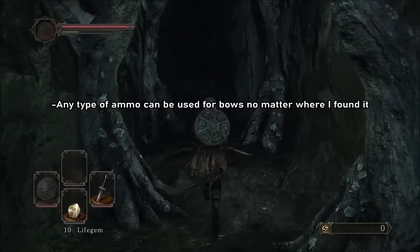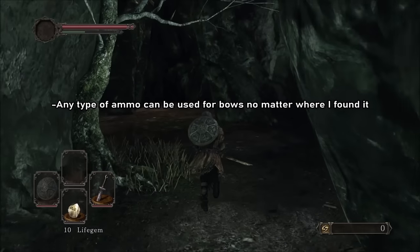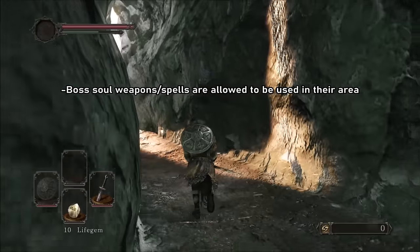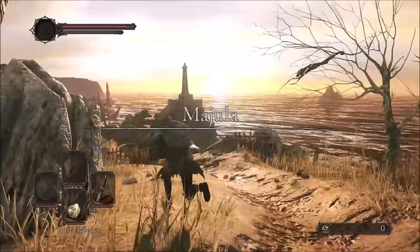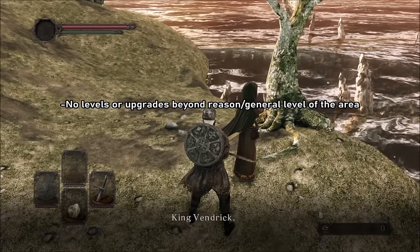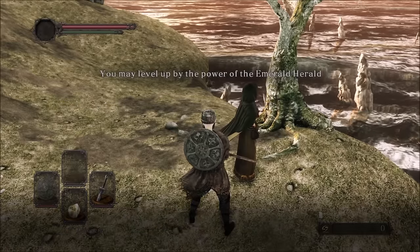Rule 3: If I find a bow, I will allow myself to use any type of arrows or bolts no matter where I found them. Rule 4: I can use boss souls only if said boss is not the end of the area, despite technically having to leave the area to transpose the souls. Rule 5: I will try my best to match the level of the area, so I won't over-upgrade my weapons or farm beyond reason.